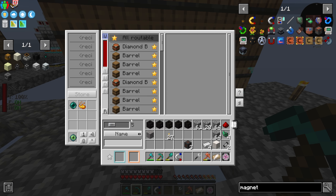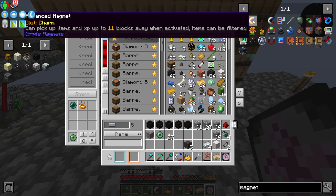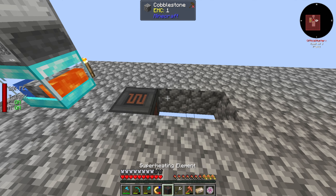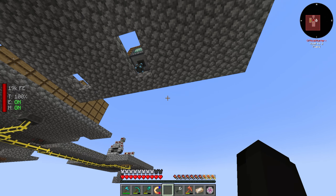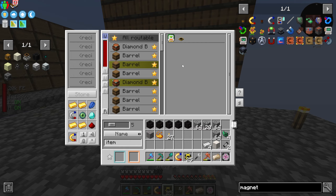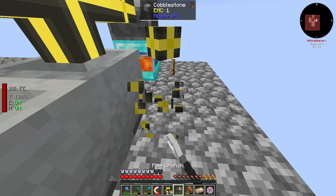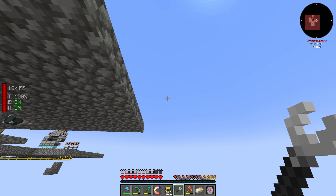The upgraded magnet version just needs an eye of ender, which I can make with blaze rods. With the magnet on, I should be able to pick things up from a good distance. Now I'll place the superheating elements down, then the porcelain crucibles on top. I'm hoping I don't need to filter the output but I might have to. Turning it on - beautiful! That's going to start making lava at 60x the normal speed.